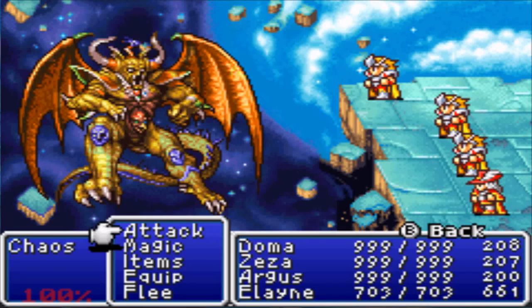Alright, welcome back. I've been working on this - I changed a couple things and learned a couple things. Honestly, only two of my guys here are for attacking: Dolma and Zitha. Argus is going to kind of heal, and if we can stay above board with him, we'll start attacking with him later. Elaine is here for healing and casting magic. That is it.